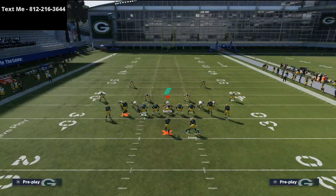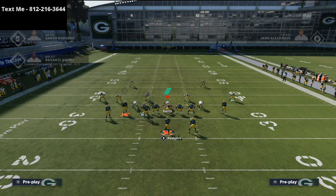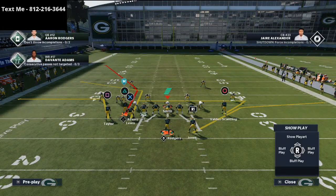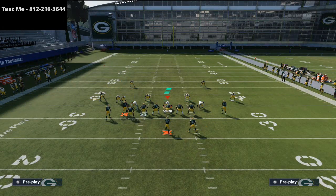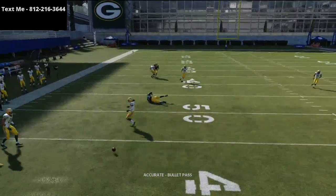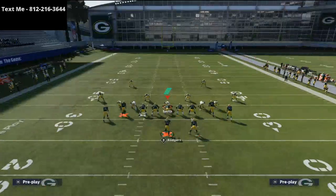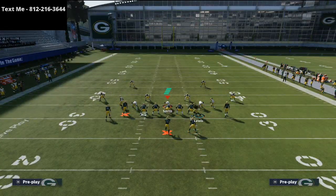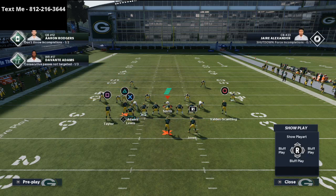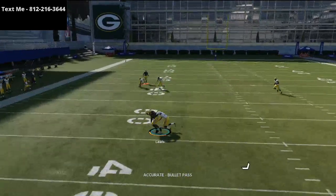The next and final motion is to take Mercedes Lewis and motion him to the left side. You'll see this is going to create a high-low with several different route combinations. I personally would like to smart route him in this situation. When he cuts to the outside, he's going to be able to beat man-to-man. I highly recommend having a gunslinger type of quarterback that can get him the ball on this specific route combination, because it's going to do a really good job against a lot of the man-to-man and zone coverages that you're going to face.